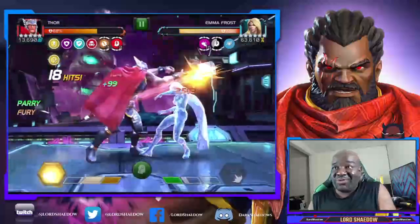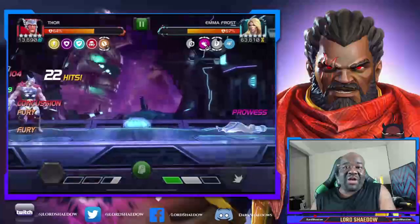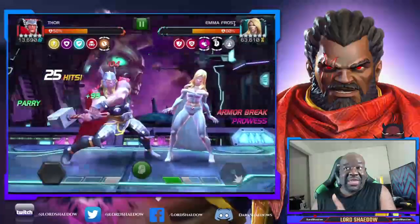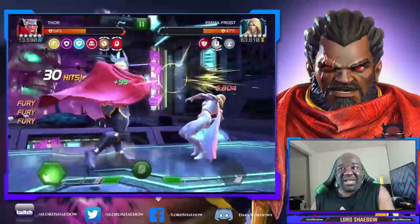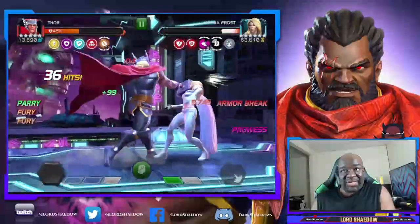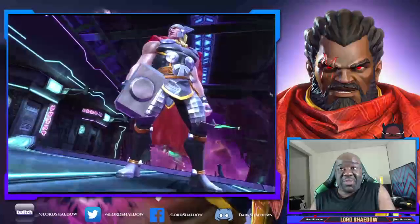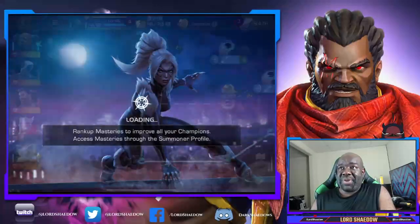This fight was a little annoying because you have to catch her out of diamond form — she likes to fire her special, so catch her out of diamond form and armor break like that. Now she can't go back into diamond form. I had to take a lot of blocked hits, but I just kept armor breaking her so she wouldn't go back into that form, and then finished it off just like that. We cleared the path — one little mistake where I had to heal up, but otherwise a very clean path run for OG Thor.